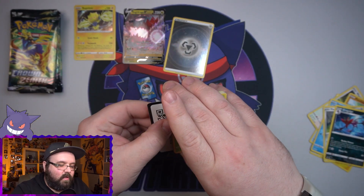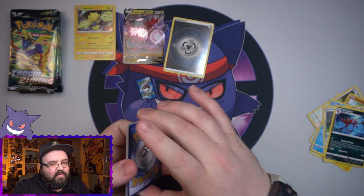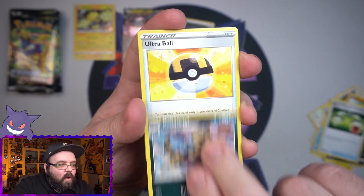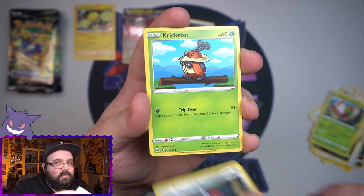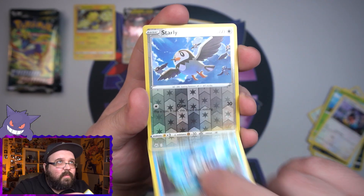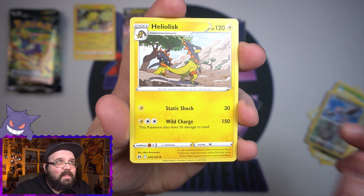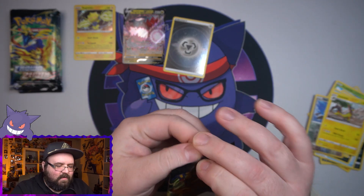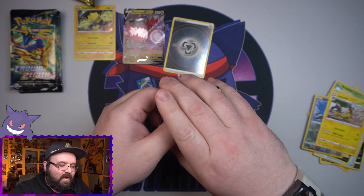Pack two — come on, give me a good one. This will be five of these boxes I've opened collectively. We got Energy Switch, a Croagunk, another Ultra Ball. Just like in the last two boxes, we got a Charcadet, a Galarian Mr. Mime, a reverse Starly, and Heliolisk — non-holo on the end. Two packs in and the best thing we've gotten is a holo energy.